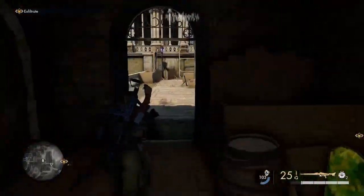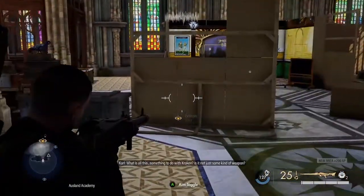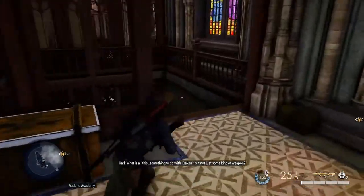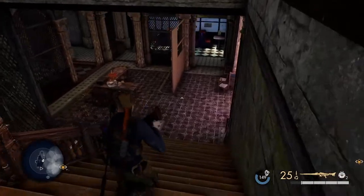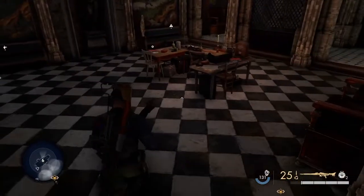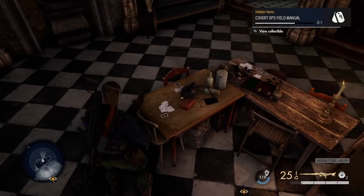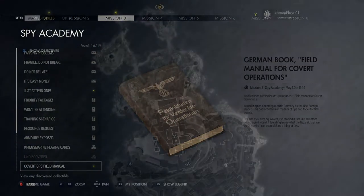I just pointed to where we're going after this. There's a little hidden item in this little church sort of area. We'll make our way down to the basement or cellar area. There's a hidden item sitting on this table just waiting to be picked up — so we'll pick that one up.